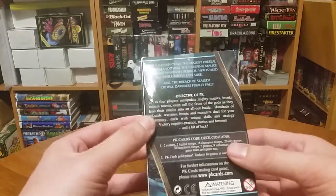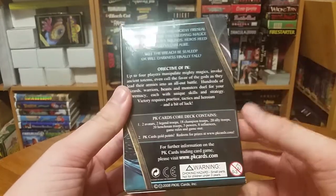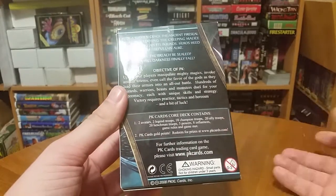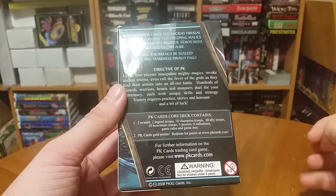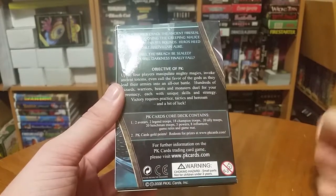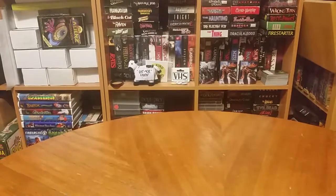Each deck contains two avatars, two legend troops, 18 champion troops, 20 ally troops, 20 henchmen troops, 5 powers, 8 influences, game rules, game mat, and a PK gold card with extra cards in there — almost like a sideboard type thing, or if you need to switch something out, go for it.